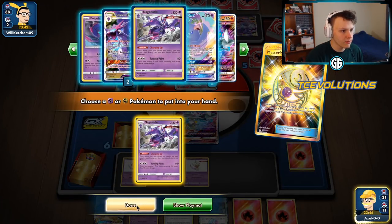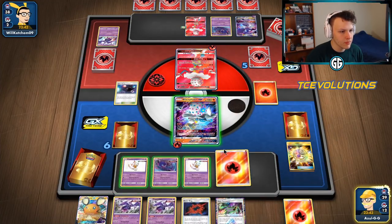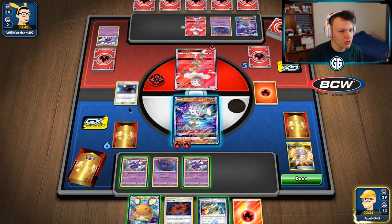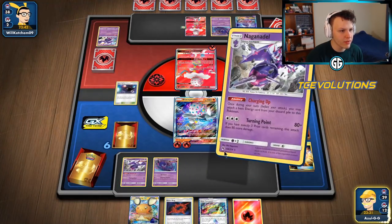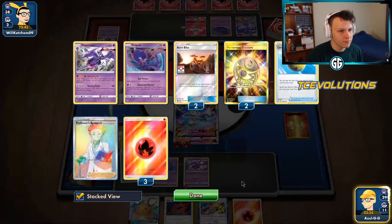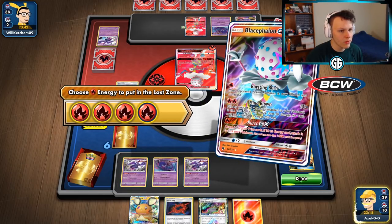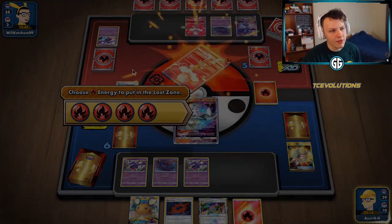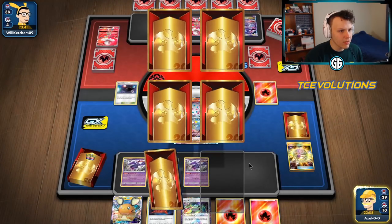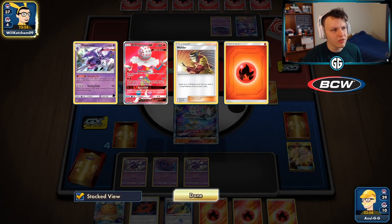Treasure a fire, get a charging-up Naganadel. We have the last Poipole in the deck — Ultra Space, grab a Poipole, attach, evolve, evolve. Going with Mind Blown — one, two, three, four — knockout! Even though they have the amulets and I don't, we're going to be a more consistent build and take knockouts on amulet Pokémon with our charging-up Naganadels. They can respond with their charging-up Naganadels, and it'll get interesting.